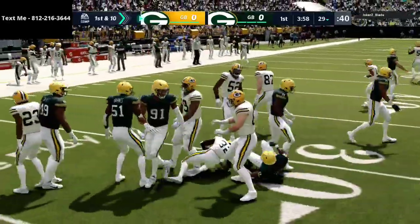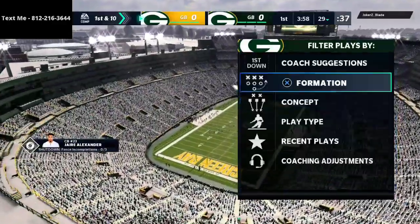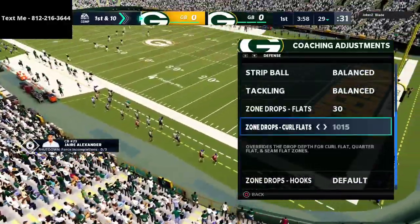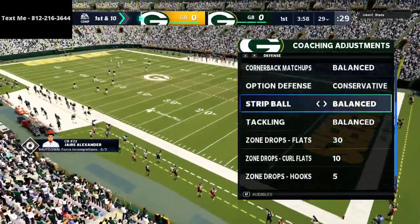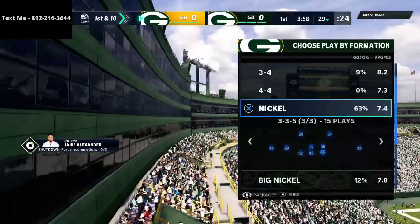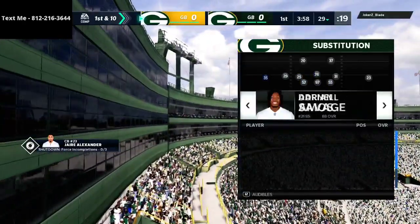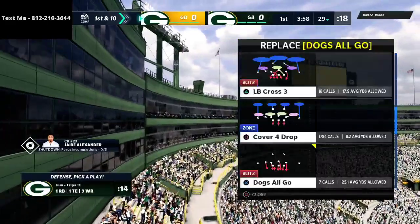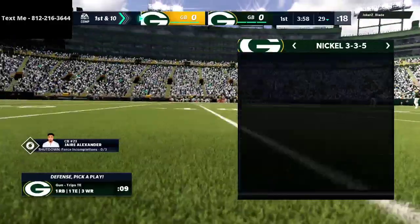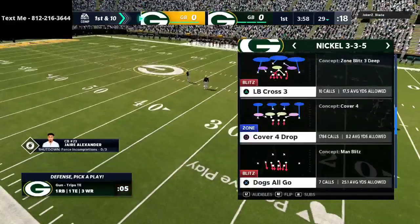If you haven't subscribed yet, it's completely free — just click the subscribe button at the bottom right-hand corner of your screen. To start out, I'm gonna be in my Nickel 335 Wide defensive ebook and on offense I'm gonna be in my Bunch Tight End offensive ebook. If you have any questions about plays I'm calling or why I'm doing what I'm doing, go ahead and text me — my number is in the top left-hand corner. That's my personal cell phone number.